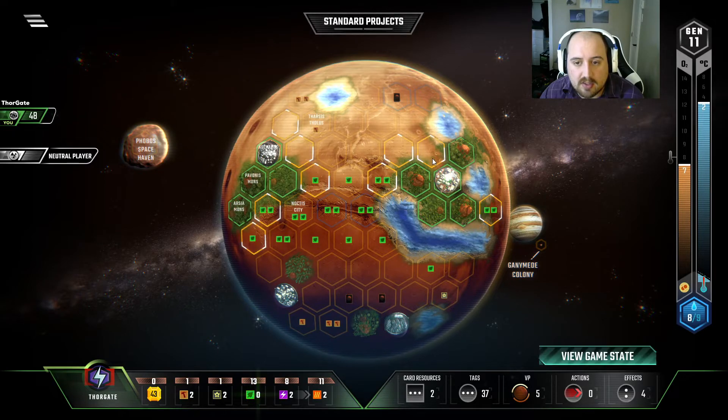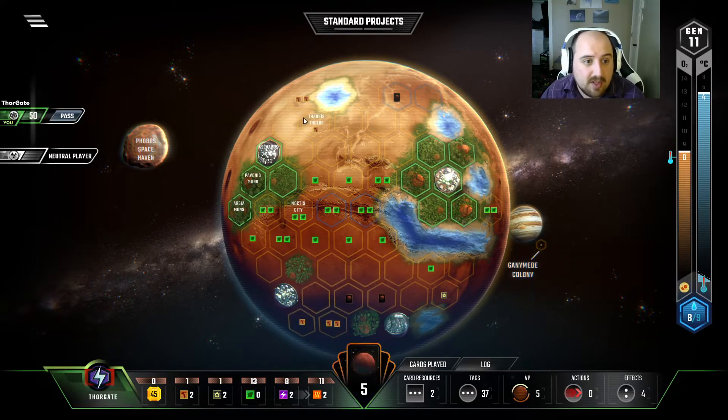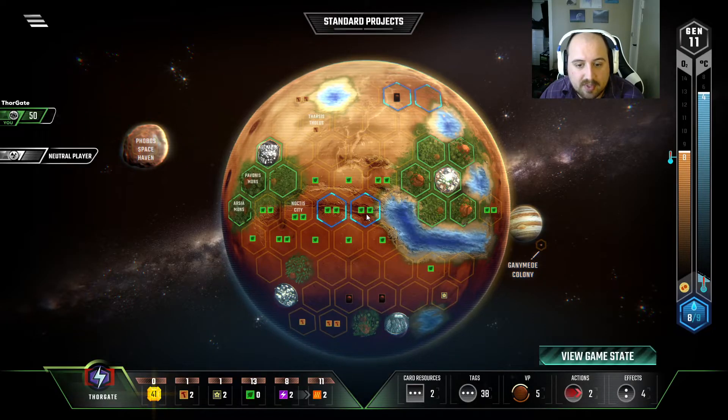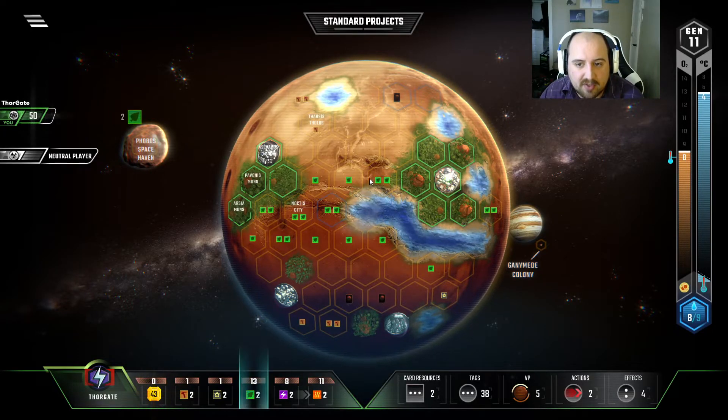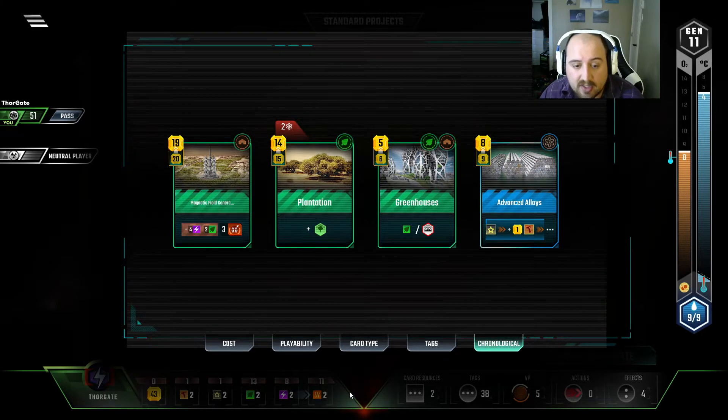We'll take this little plant — 13 plant income, I mean come on. That gets us this heat bump. We're up to 50, we need 13 more TR. We can play Ice Cap Melting, place it here. I guess I should have put my greenery there — oops. I don't want to kill my energy production yet. And there's three more TR to get there.